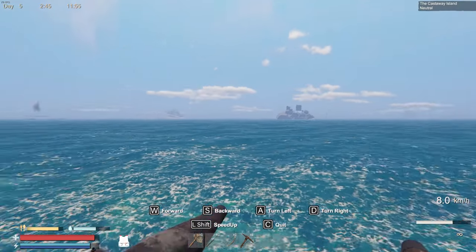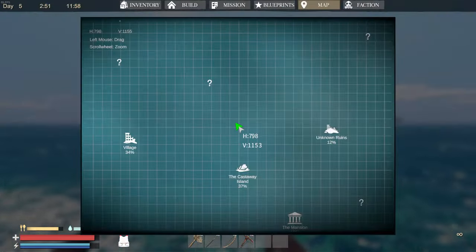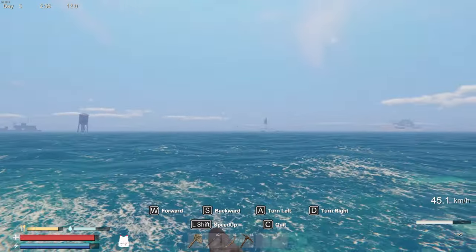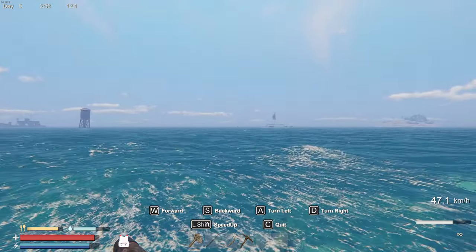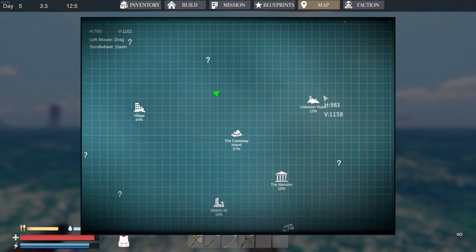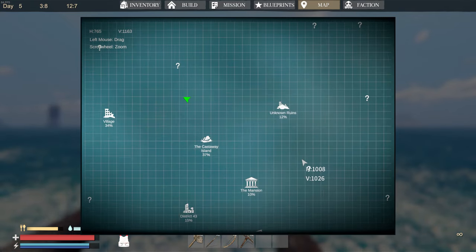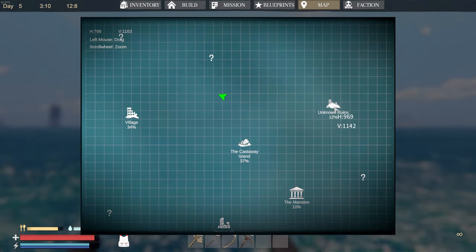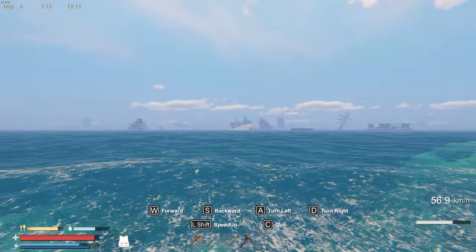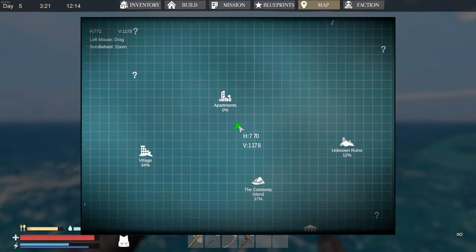I'm trying to figure out where that island is. That direction — is that the island we did last time? There's not even an island over here. Okay, so that's unknown ruins, that's the trading post, there's a mansion. It looks like it's that one right over there, so we'll go over there.